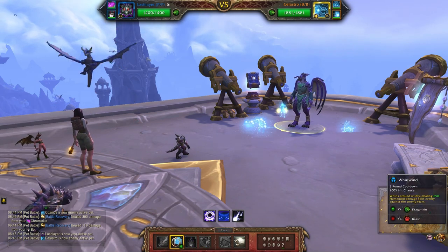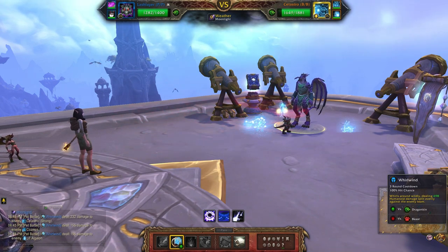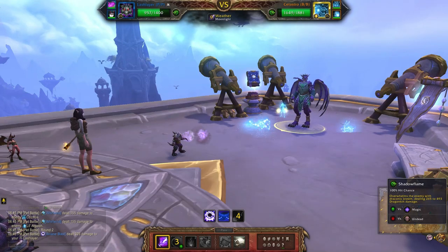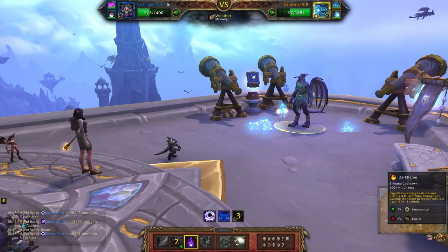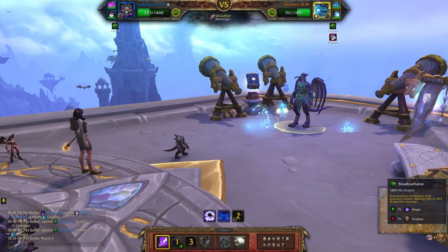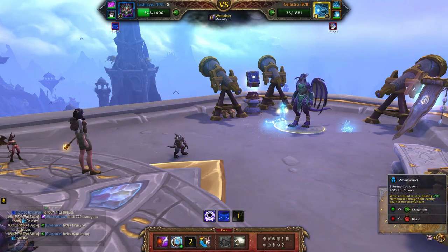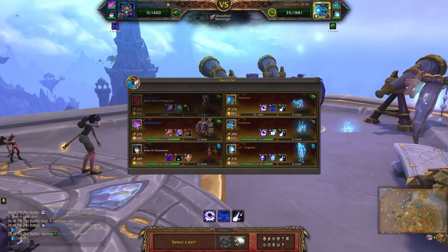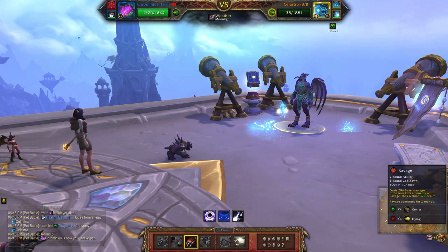To start I'm using Whirlwind, then Shadowflame, then Darkflame, then Shadowflame again. Very close — Whirlwind. When your pet dies, just bring in your second pet and use Ravage here.